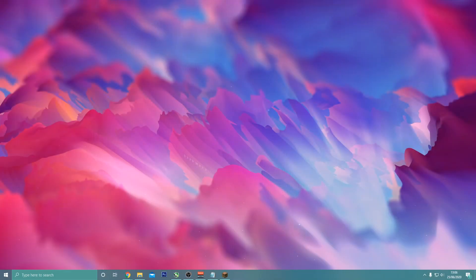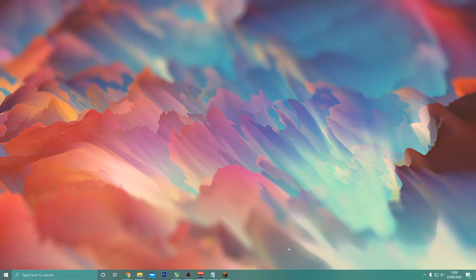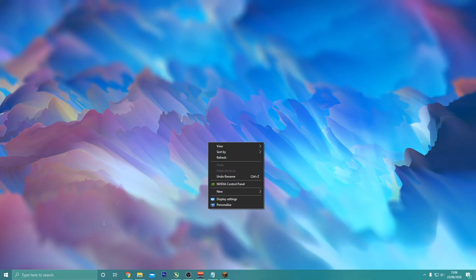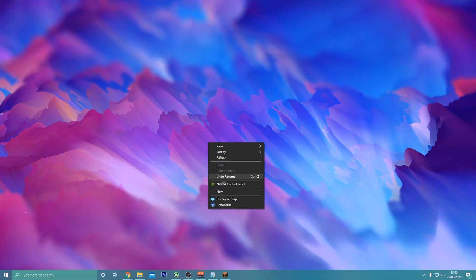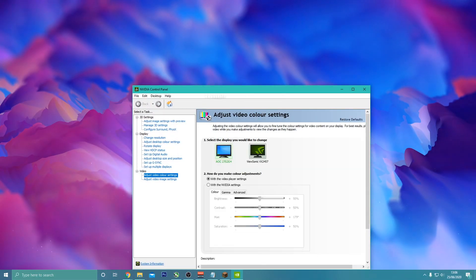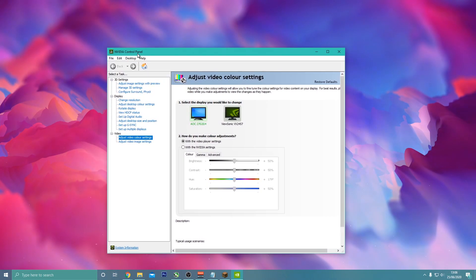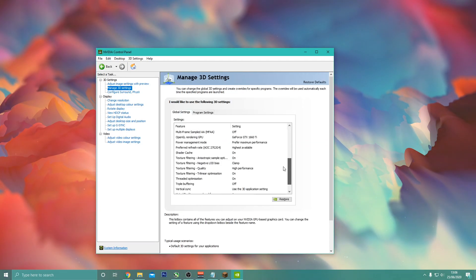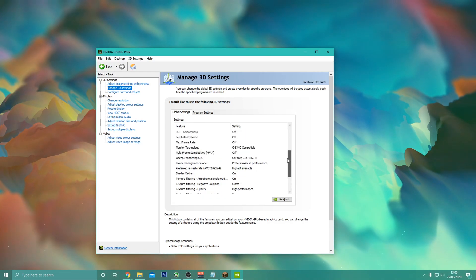This next step requires an Nvidia graphics card. Right-click anywhere on your desktop and the Nvidia Control Panel option will appear. Click it, and once it opens, go to 'Manage 3D Settings.' All you have to do is copy down these settings which I have here and you should be good.